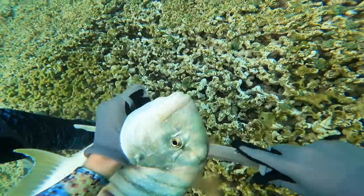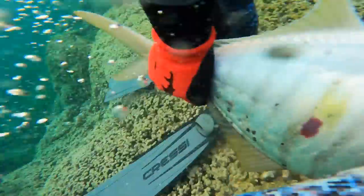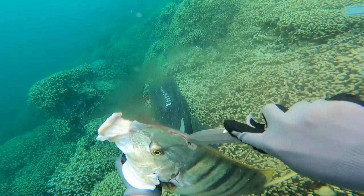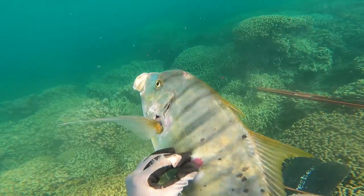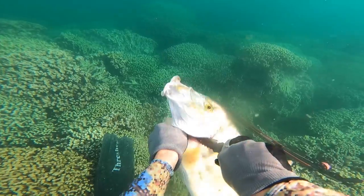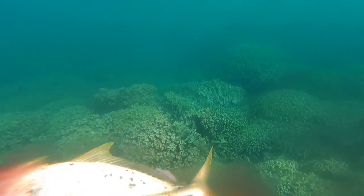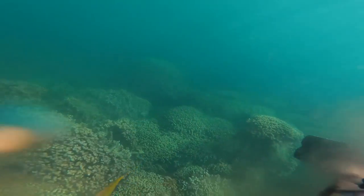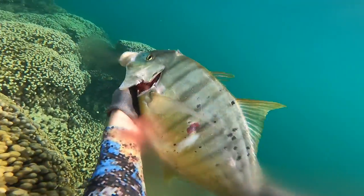With all fish, the first thing you want to do is brain your fish and bleed it. This does two things as a spear fisherman in Hawaii: first, it puts the fish out of its misery as soon as possible, and bleeding also preserves the meat for the best quality. Second, sharks are less likely to be attracted by blood than by a thrashing fish — as soon as you get that fish to stop thrashing, the chance of sharks coming at you diminishes. However, once that first fish is shot, it's kind of like a ticking time bomb until a shark shows up — you'll see that later in the video.